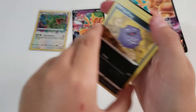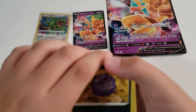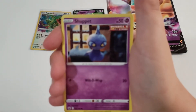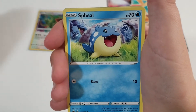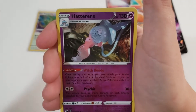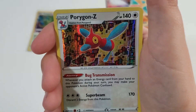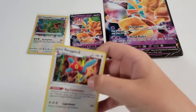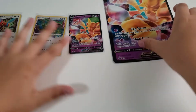Let's see if we can keep up this luck with Chilling Reign next. Let's go straight through this one — here's the code card first. Koffing, Shuppet, Squawkabilly, Spheal, Swirlix — Hatteria as a reverse, and a Porygon-Z holo. Awesome — these cards are so awesome.